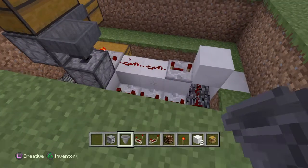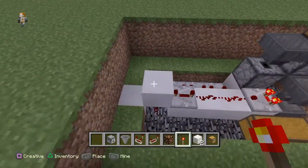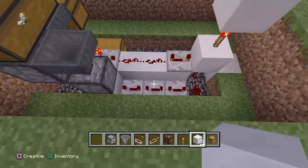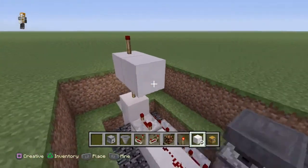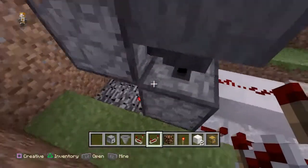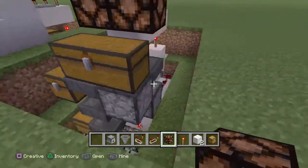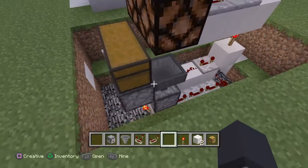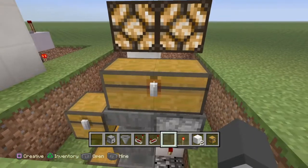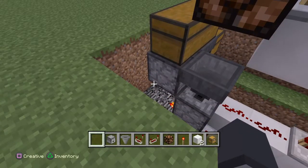Now grab your redstone lamps. Place a redstone torch on top here, a block on top of that, and another redstone torch there. Add three four-tick repeaters. Crouch and place a lamp there, then normal lamps next to it. Put something in — pay your five diamonds — and when those lights come on, it's ready.